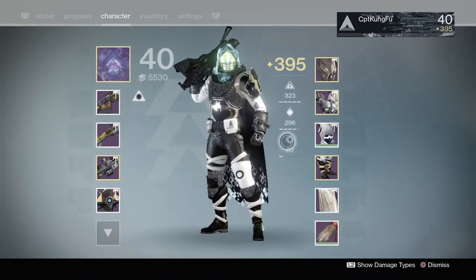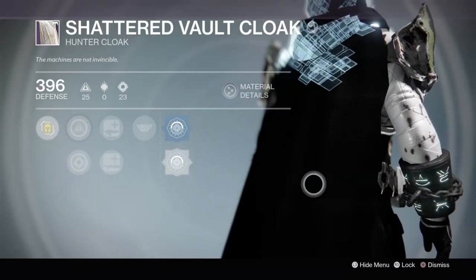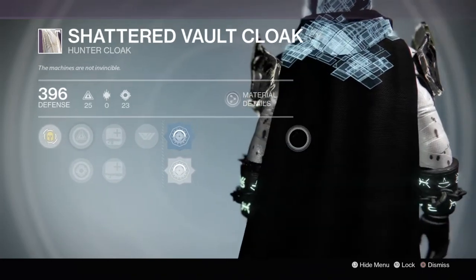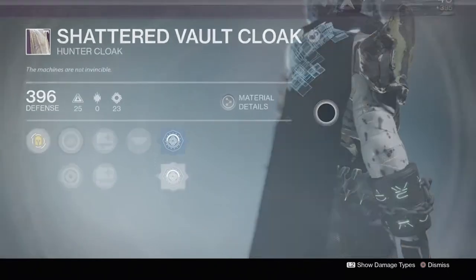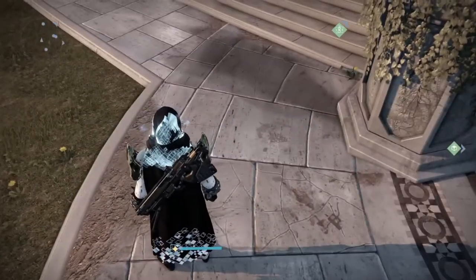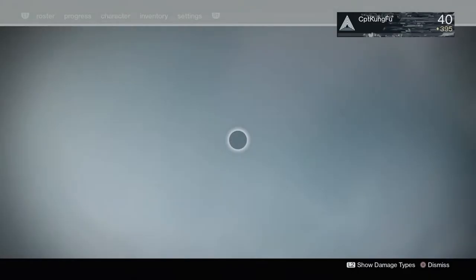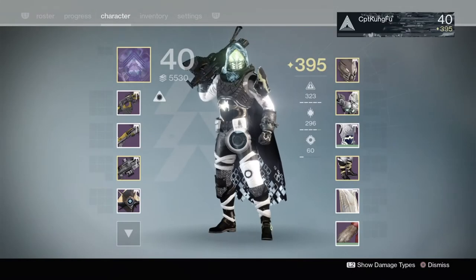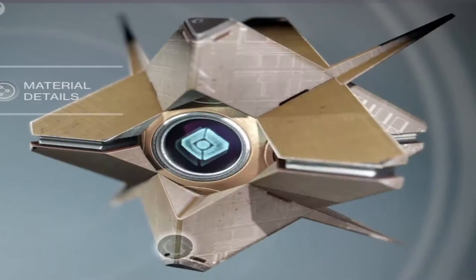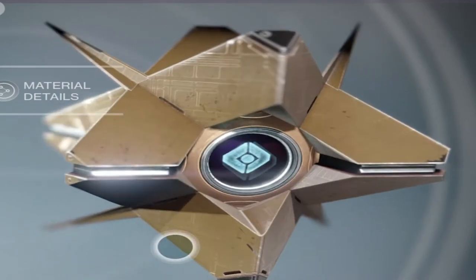The only piece of armor I got is the Shattered Vault Cloak — the Vault of Glass Hunter Cloak — and I put an ornament on it to make it look snazzier. You can see the whole thing equipped, including some details at the bottom. Looks very good, I'm definitely satisfied with that. I also got the Templar Shell, which is the Ghost Shell from Vault of Glass — it looks pretty snazzy.